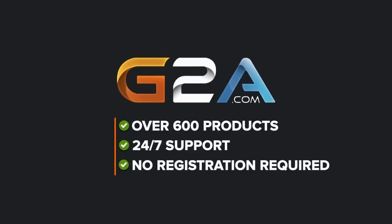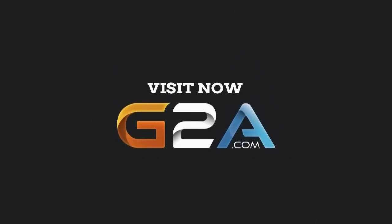For the cheapest games on the internet, check out G2A in the description — cheap Xbox Live, cheap PSN codes, and more. Use code Echo at checkout.